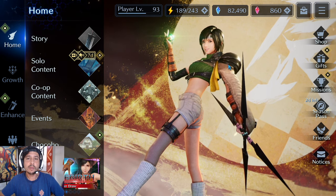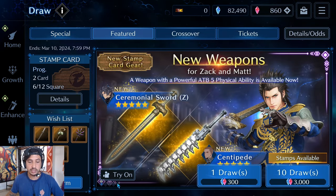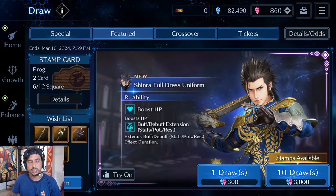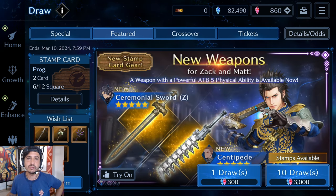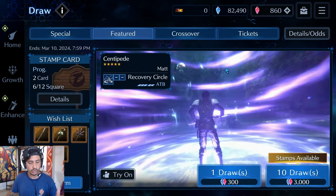The second thing is that Matt had a new weapon come out on the Zach banner — everyone's seen it, it's called the Centipede. It's been kind of up in the air as to how this weapon is going to be healing. It says here 'restores up to 59% of their healing potency,' so today I'm going to be testing this. I pulled two copies of the Centipede and I'm going to be taking him into a fight against Very Hard Bahamut to see if this weapon heals off the healing potency of your team or off Matt's own healing potency.